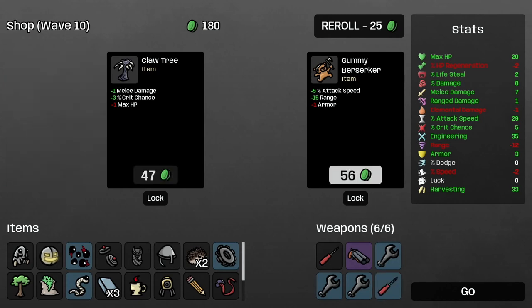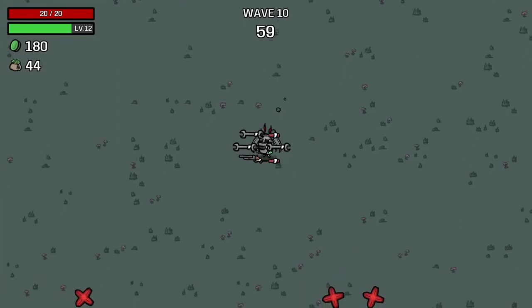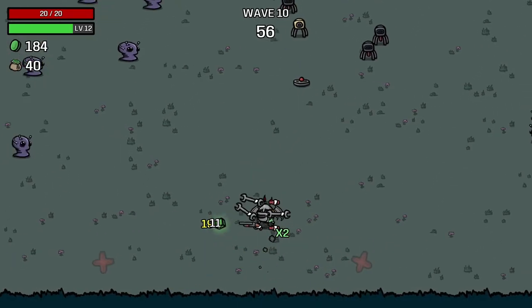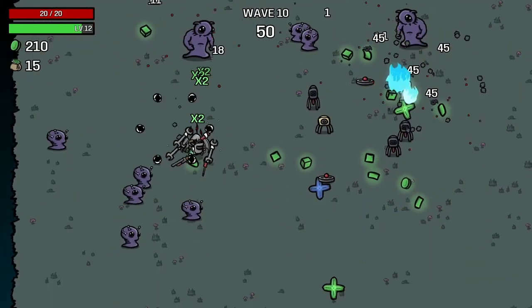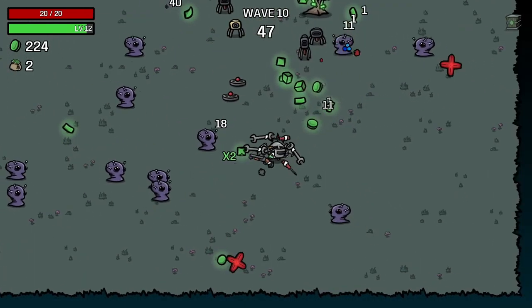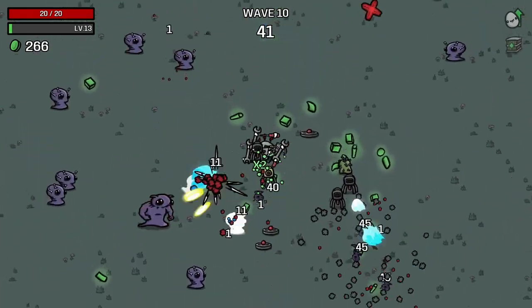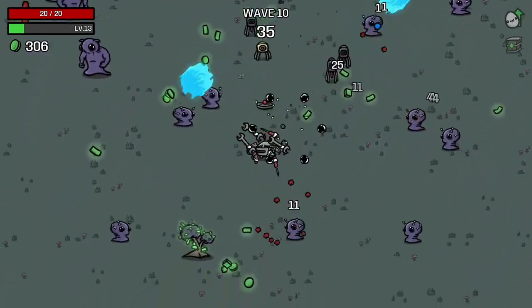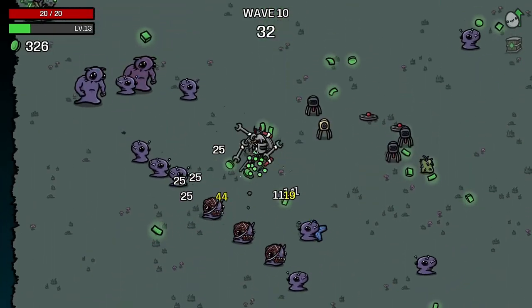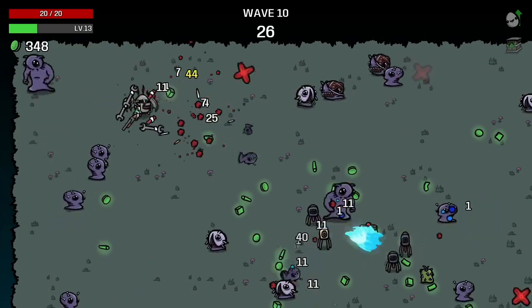Three flaming turrets — pretty happy with those. We'll see how it goes. We've added two more landmines so now we've got three landmines and about four — well, three flaming turrets doing pretty decent damage. Can we beat this? We're on wave 10. So far it's feeling not bad.